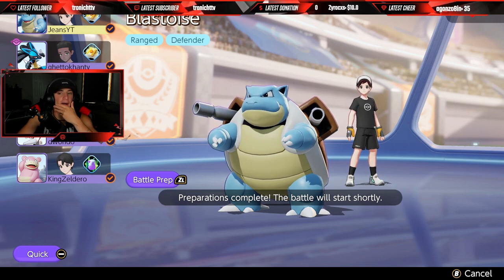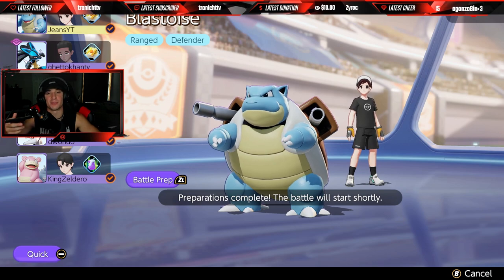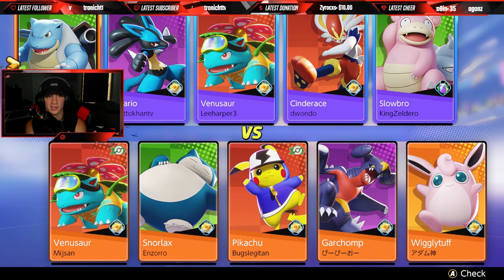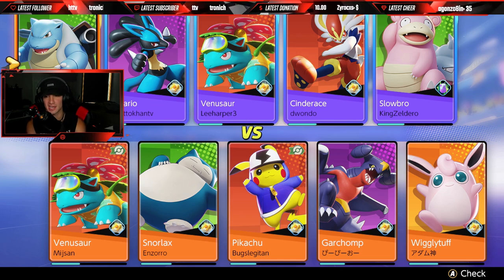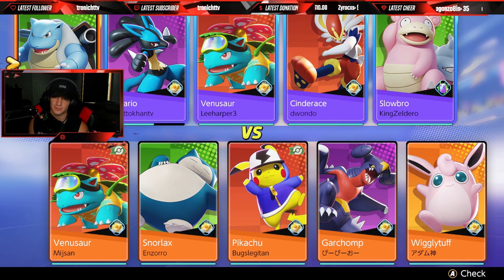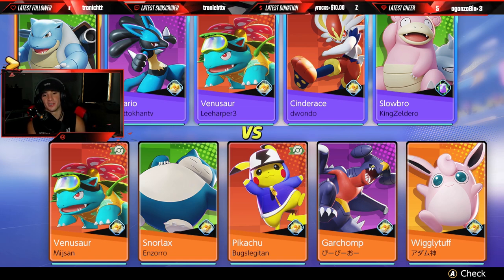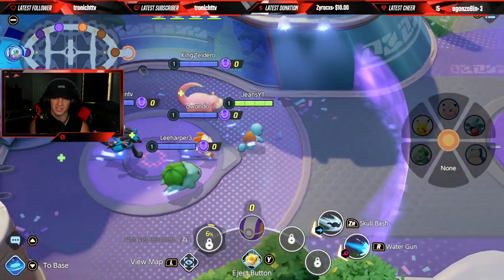I should really start saving my Water Spout for when Zapdos gets really low on HP, because I can drop it and it will consistently do damage for a couple of seconds. That gives me a higher chance of getting that last hit on Zapdos and potentially winning a lot of games. Their team doesn't look bad — I think Pikachu might be playing central, but Cinderace plays it way better.